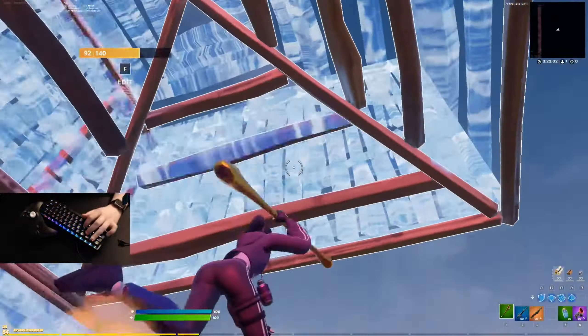Sorry to all the controller players watching this who can't do this, but you guys technically already have it. All this does is make it so whenever I pull up my build I don't have to press my mouse button — on controller you can just press your build button and it'll instantly place it if you're in your build menu. On keyboard, your place button is the same as your select button, so it's really difficult for editing.